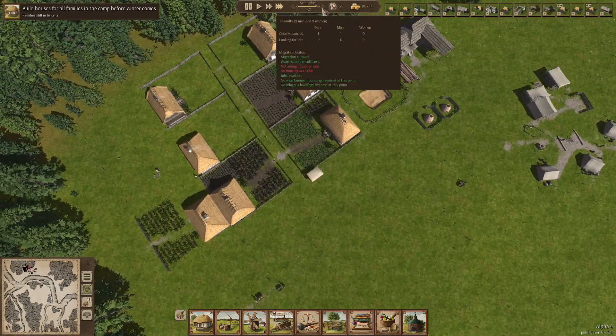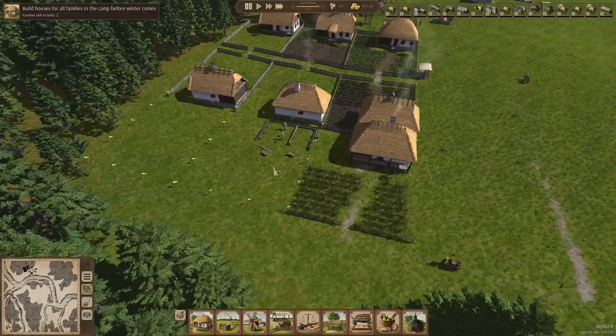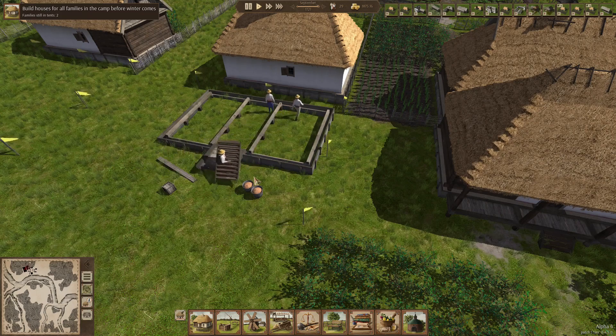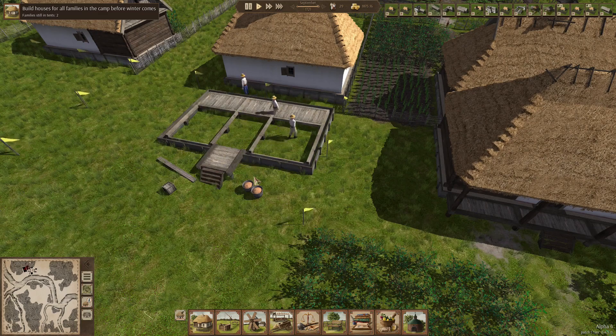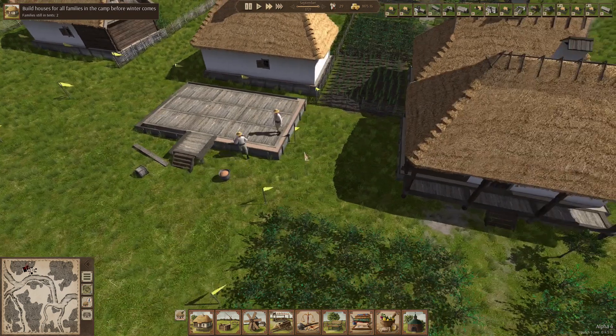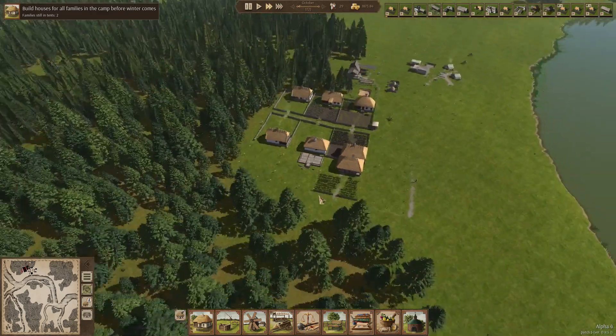We've got two families of tents — it's the end of September, should be okay. Let's take a look at this building process. Putting down the wood, you can hear them nailing. Now, I worked construction — this is 100% realistic. I mean, it just all pops together like that, a couple of nails, boom — the floor is there. Putting down the clay walls, frame in. I think this is what makes this game special compared to other city builders — not just its location, its setting.